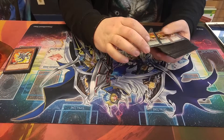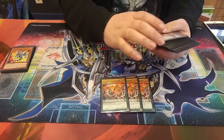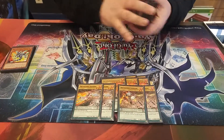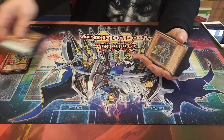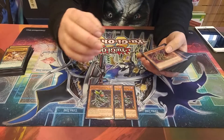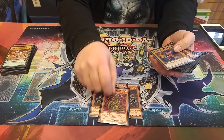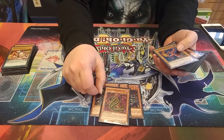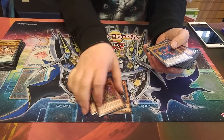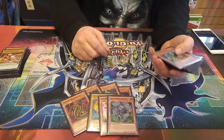Then we got the Metal Foes, which consists of Gold Driver, Silver, three Full Flame, two Silvered, and two Stealing. And then we got the Brilliant Fusion Core, which is three Scorpio, one Cobra — I'm thinking about upping this to two, considering most of the time I open it in hand and you can't really get that Scorpio play off. Then you play the one Garnet, the one Trick Clown, and the one Thousand Blades.